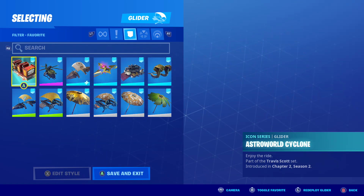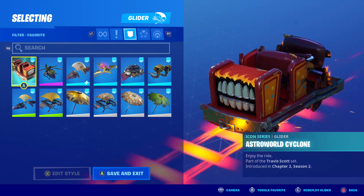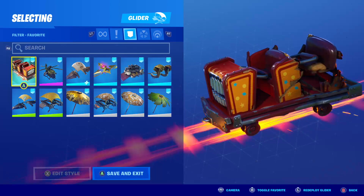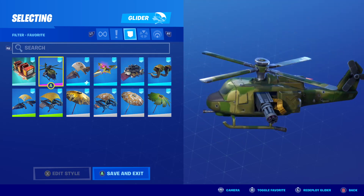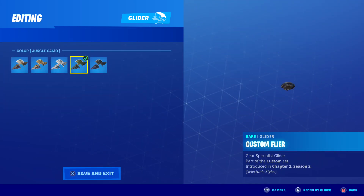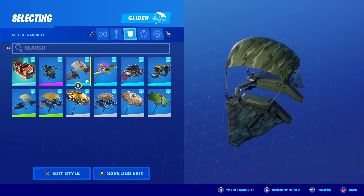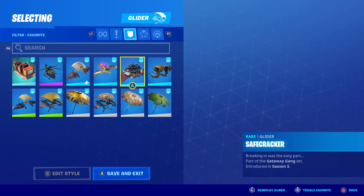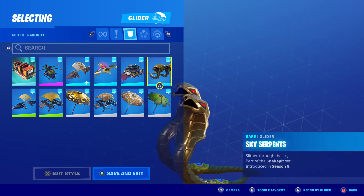Moving on to some gliders real quick. First up, we've got the Astroworld Cyclone — I can't show you the gliders with the skin unfortunately, but give this one a shot, I think it might go well. Choppa is definitely going to go well — it was just out a couple days ago. Custom Flyer — get creative with your colors. Jungle Camo is definitely going to go well, take a look at the other colors. Then we've got Rift Rider to go with the gold, obviously. Safe Cracker — another guess, but might be a pretty good one.